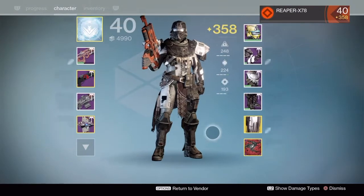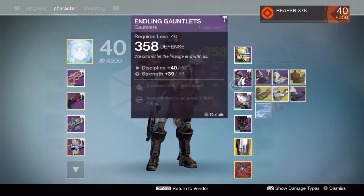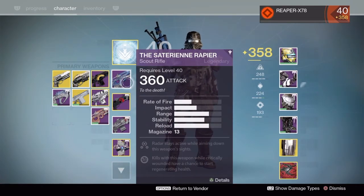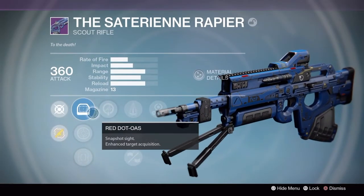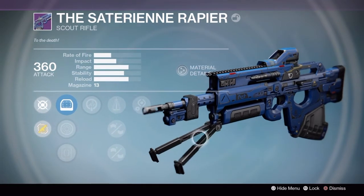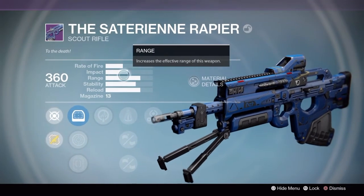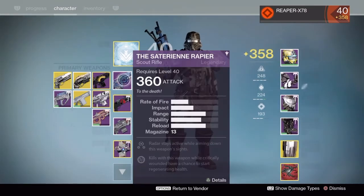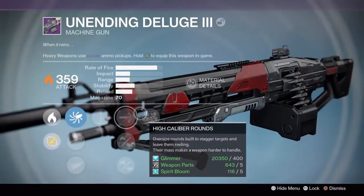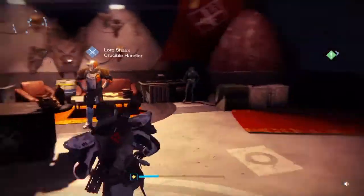We got a new weapon — new for me — and also a Mark of Contention at 359, same as what I'm wearing. Also got Crucible gauntlets and a 360 scout rifle, the Satirene Rapier. Red dot range lens, true sight, life support, perfect balance, brace frame, oiled frame, and Third Eye. I actually saw someone use this and he was wrecking people with it. That impact is pretty nice. Not bad overall — the rolls are pretty good, so it's time to go test it out and I will give you guys a review.